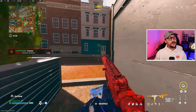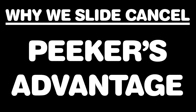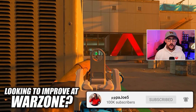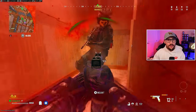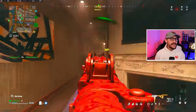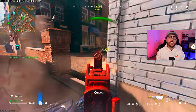So those are the five settings to focus on. Next up, let's talk about why we slide cancel — and there are three main reasons. First up: peeker's advantage. Peeker's advantage basically means that the person who is peeking the angle or corner has an advantage over the person holding the angle, due to the time it takes for data to travel over the internet between players and the server. When you slide cancel around a corner, you are going to see that enemy a split second before they see you, giving you that first shot advantage.